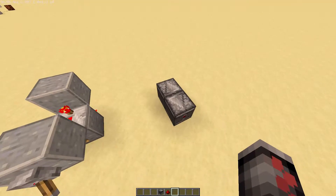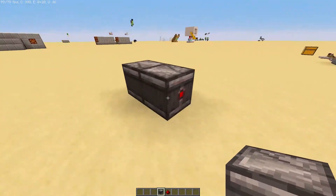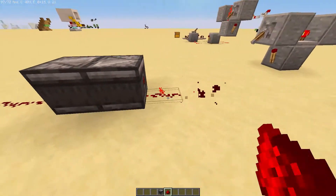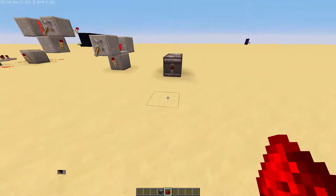Okay guys, so the classic observer clock. We've just got a very simple design where we just face these two observers into each other and then we get an output. We can take that from both sides and it works just like that. So you just face the observers into each other and that is your clock, all done.